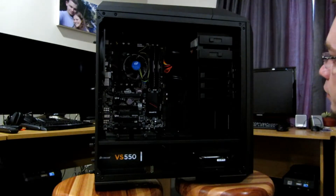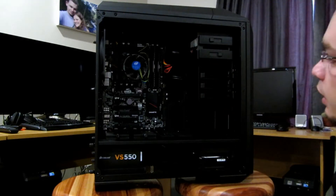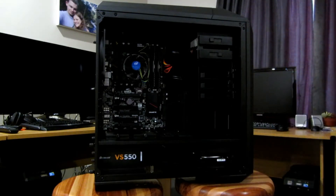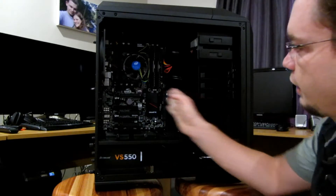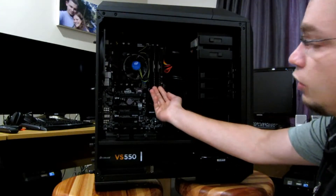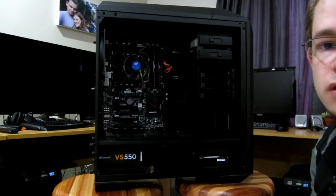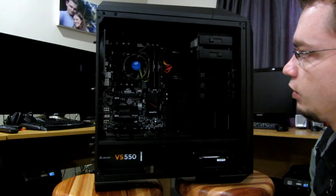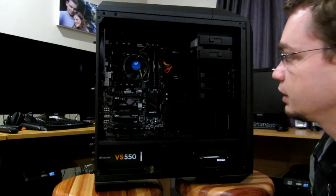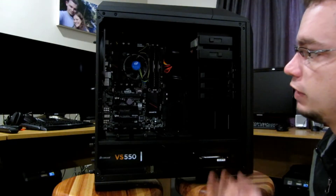Speaking of a graphics card, if you want to fit a large graphics card, the great thing is this whole hard drive rail can actually be moved around or completely removed to allow you the length for something like a 980 Ti. Anything under a 980 Ti normally doesn't require that kind of length and would fit just standard in here. The specific build we have here, we're using one 8 GB DIMM of RAM, and we're using the standard CPU cooler.